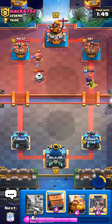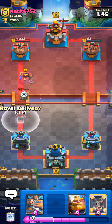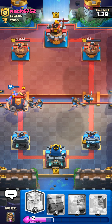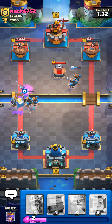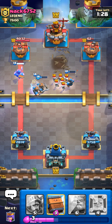Starting off the match, we'll go for a Royal Ghost in the back, see what he does. He goes for a tombstone, so this could literally be anything — Royal Giant or graveyard. He does go for a Skeleton King, so I think that's gonna be a graveyard deck, could still be an RG deck, but more inclined to believe it's graveyard.